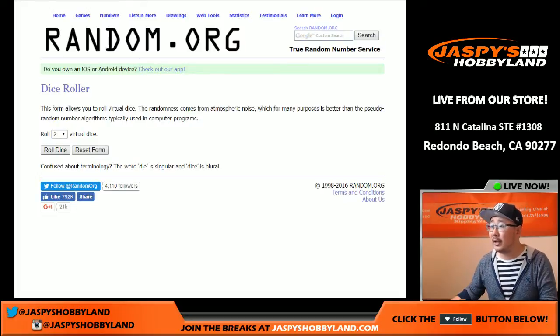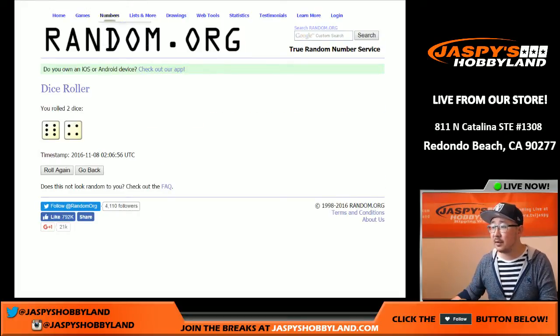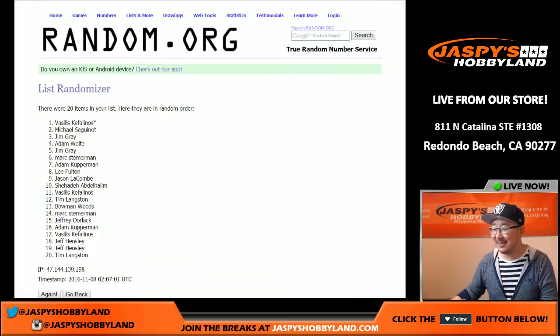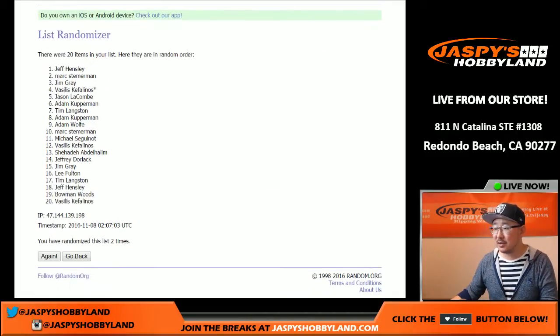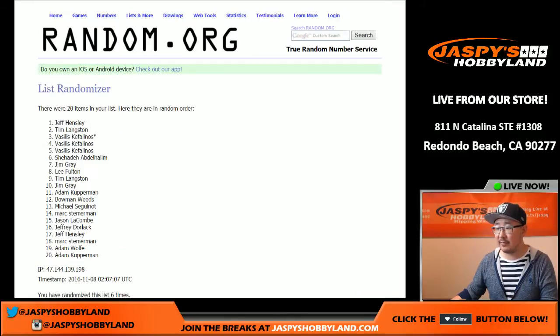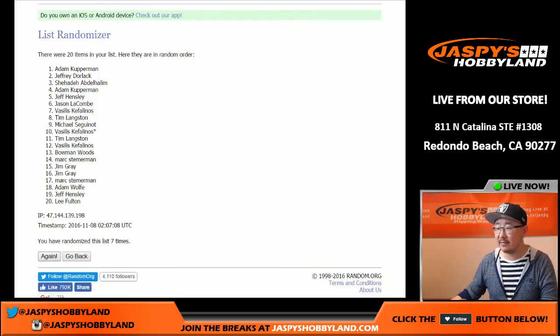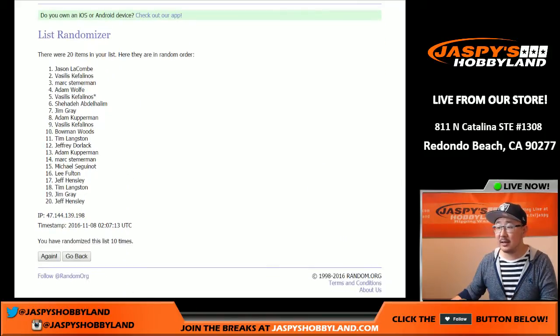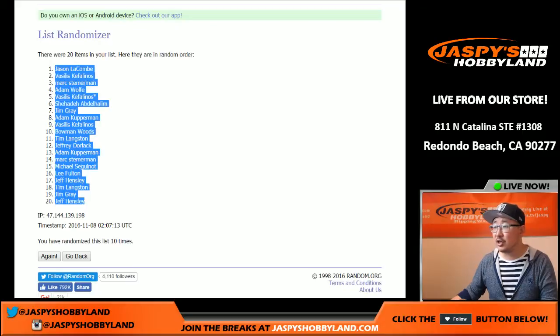All right, so rolling the dice for the list. 6 and 4, 10 times. 1, 2, 3, 4, 5, 6, 7, 8, 9, and 10. Final time. We got Jason in the pole position and Jeff in the number 20 spot.